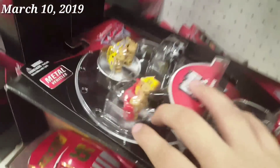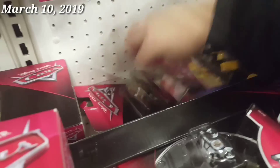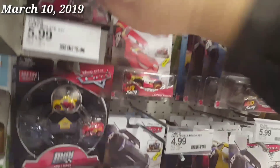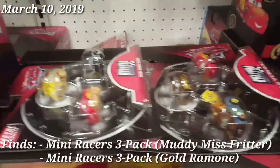I also did find some new stuff right here. Miss Freighter 3-pack and Gold Ramon 3-pack — that's going to be amazing when I start the episode. Nothing much down here. Floy or Ramon, nothing special, just remains in the Megan Shifter case. And here's some Cam Spinner Packs — pretty cool. Going to be picking these up, and I will meet you in another store.